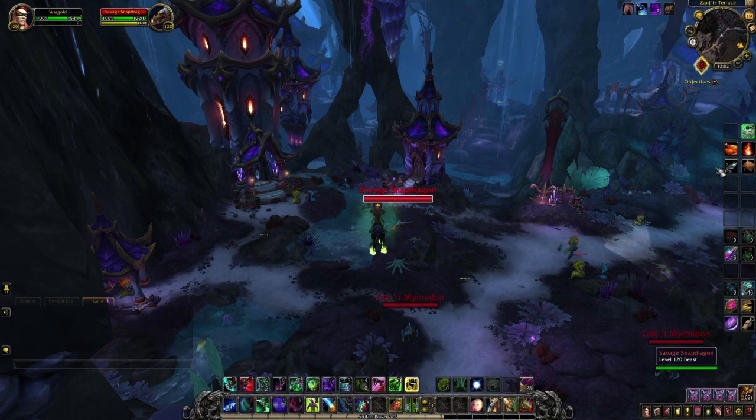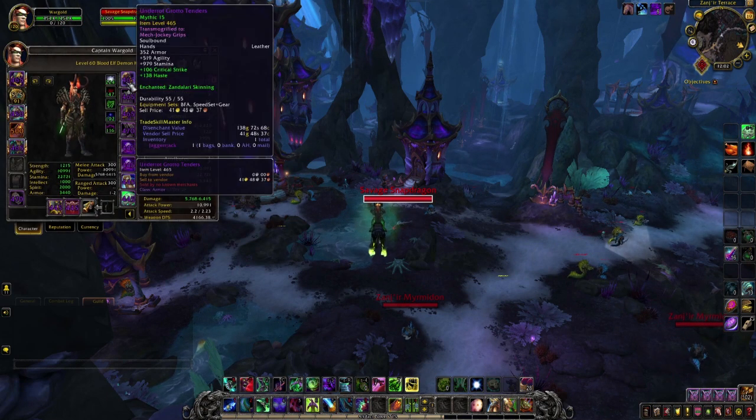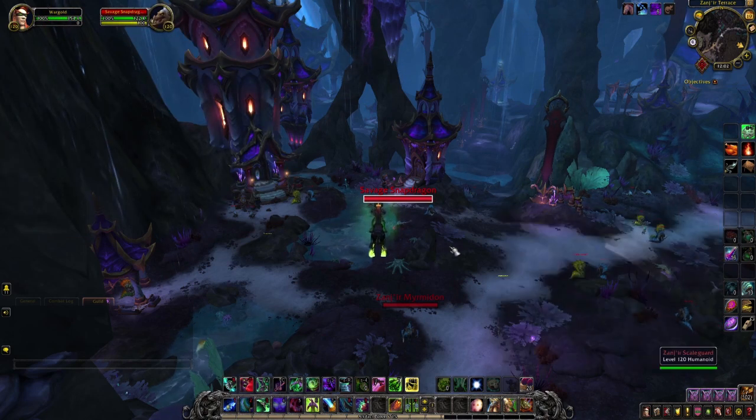What we will focus on is the savage snapdragons to get the rubbery flank and dredge leather. What you need for this farm is rank 3 in dredge leather, and also you need a skinning enchant for the gloves — darkmoon firewater will work as well.